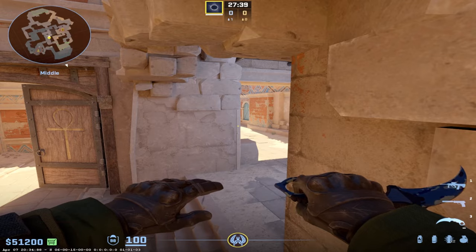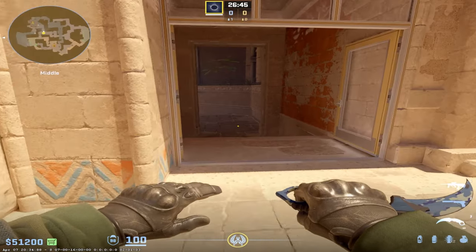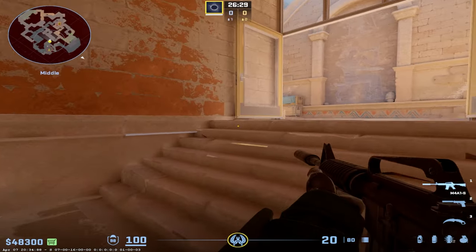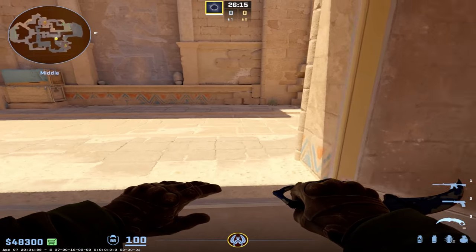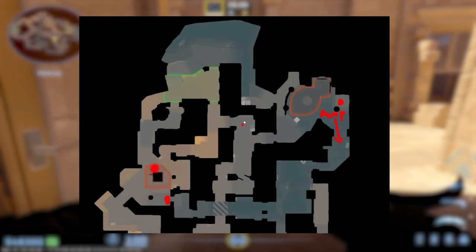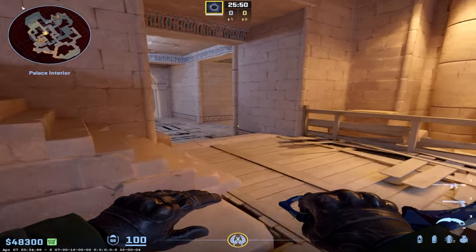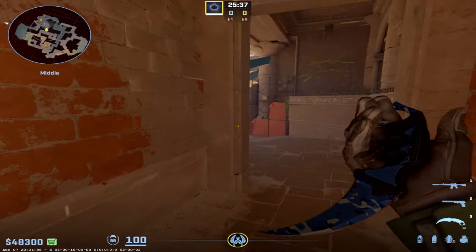Remember that in mid you are essentially the second A player, because the camera connection is directly connected to the A site — you can see all those sightlines with an M4 and help your A teammates basically instantly. A lot of the time not much will happen in mid at the very start, so generally you'll end up playing towards camera if you only have one player at A. If the AWPer started A, he becomes the second A player and you're responsible for mid and rotating towards B.